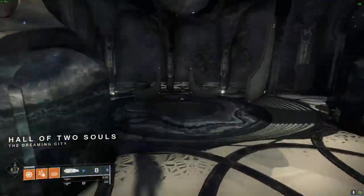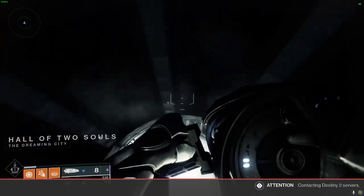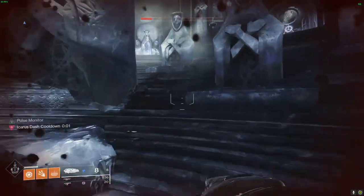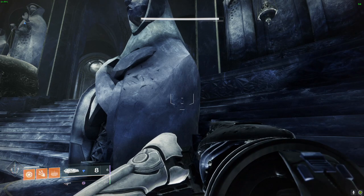The way this works is you glitch to the first door, you load into the Hall of Two Souls, and that loads the first vault area — not the one that's used in Queenswalk, but the first one, like the normal vault.